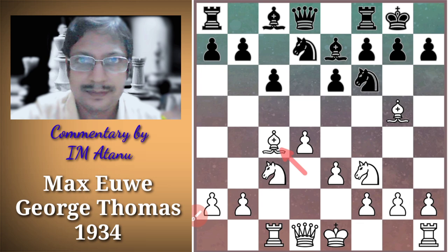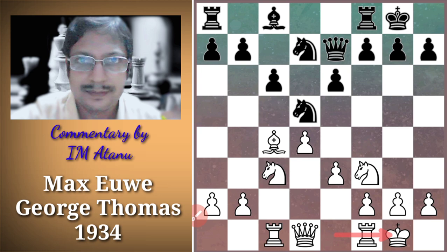White plays Bishop takes C4 and Black utilizes the vacated D5 square by putting his Knight to D5, challenging the Bishop on G5. White is obliged to take Bishop E7, Queen E7. White continues with his development and castles. Black plays another very instructive move — Knight takes C3 — voluntarily giving up his centralized Knight in order to achieve the move E5.